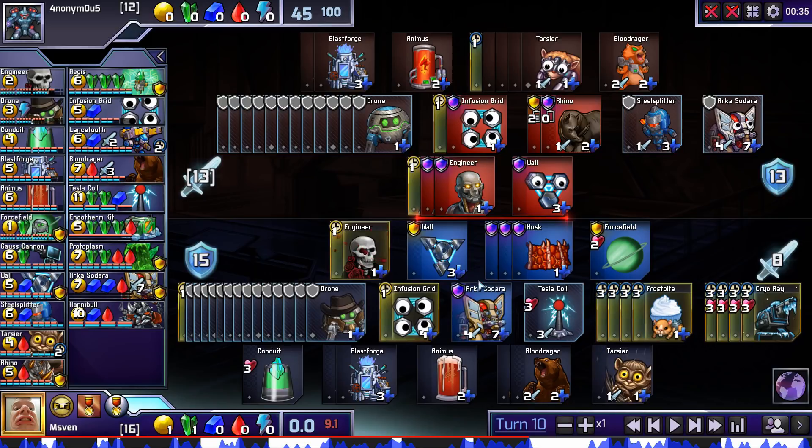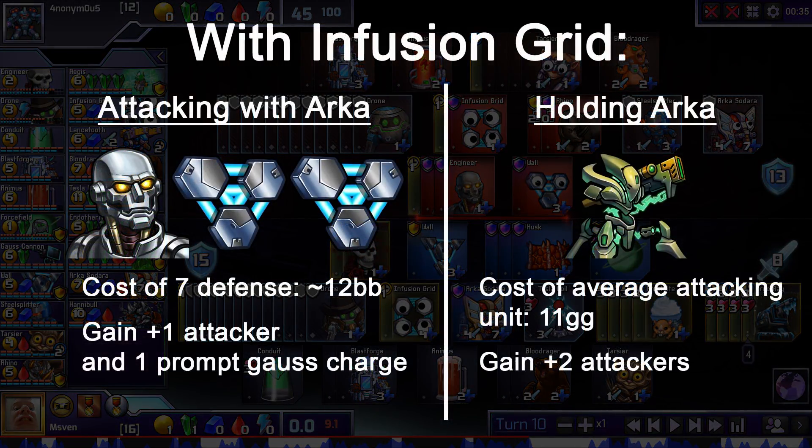However, the reason it's correct for me to hold my Arca for the rest of the game is because I would have to build seven more defense to attack with it. Even if I could afford to do that, I wouldn't want to — seven defense here would be something like two walls and an engineer, costing 12 gold and two blue. If we compare this to the cost of an average underwhelming attacker like Mahar Rectifier, then buying seven defense to gain something equivalent to a single attacker and a Gauss charge from Arca attacking, when you could be buying a two-damage attacker for less, is terrible value.